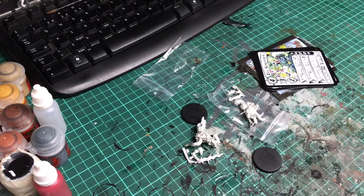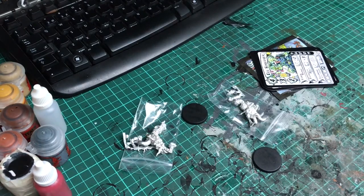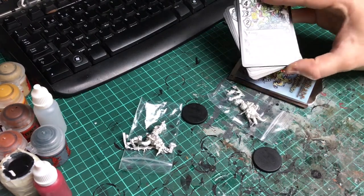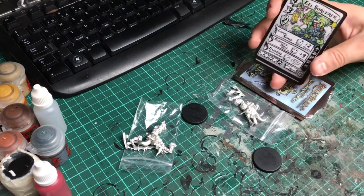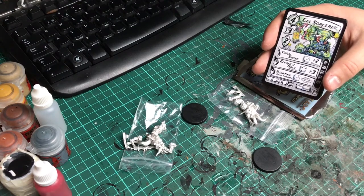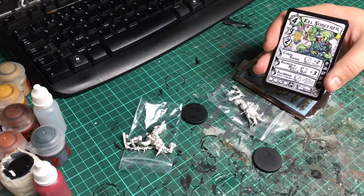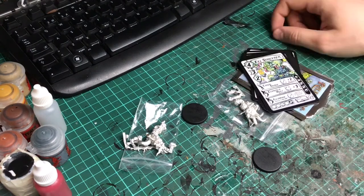I'm looking forward to getting these guys together, painting them and getting them on the table in the warbands. The range is growing quite a bit, so you'll be able to pick different warbands and try out a lot of different things. Especially now that we have a wizard with the Eel Sorcerer — there hasn't really been a classical spell caster. There's the cleric for healing, the druid with nature powers, and the dark washer with necromancer powers, but no classical wizard. So this is the start of that, and maybe we'll see more magic in Relic Blade going forwards.